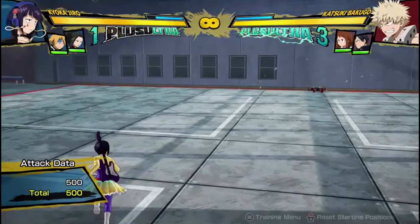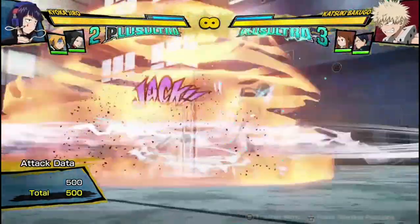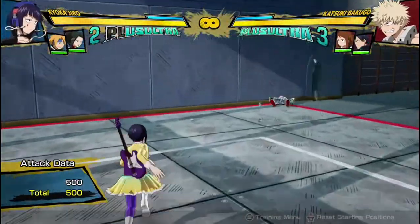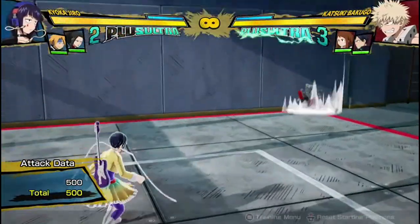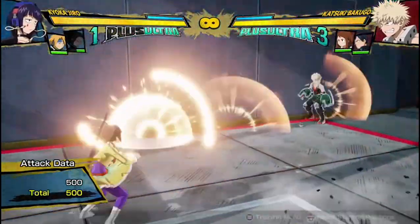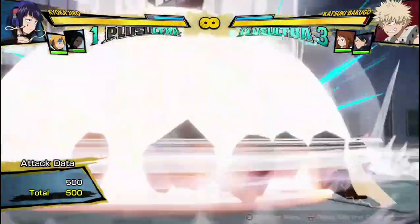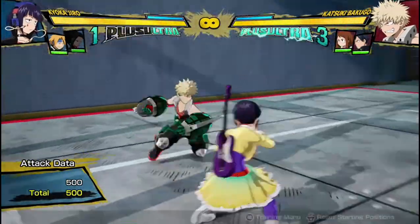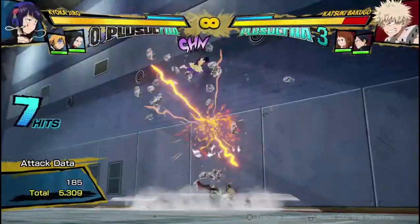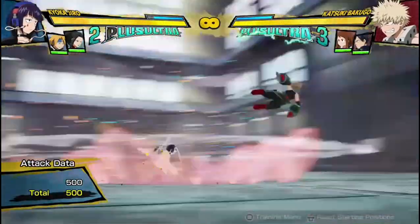It'll be good at countering basically anything. And as you've seen, you might be thinking it's a bit OP, but my Plus Ultra meter is going down from using it. So it uses the same amount of meter that it would for a dash cancel in a combo, which I think is pretty fair. So it's not something you'll want to abuse too often, but if you're really in a pinch, your health's low, you've got enough meter to spare, and you just don't want chip damage or mix-ups into assists on block — just send them flying away with the guard cancel and you can save yourself.